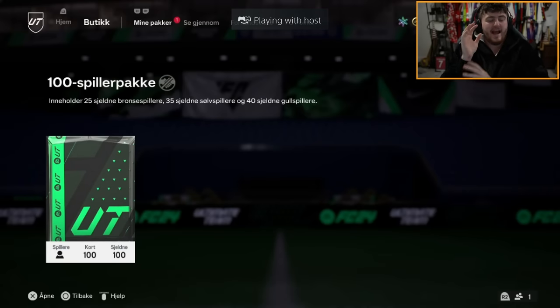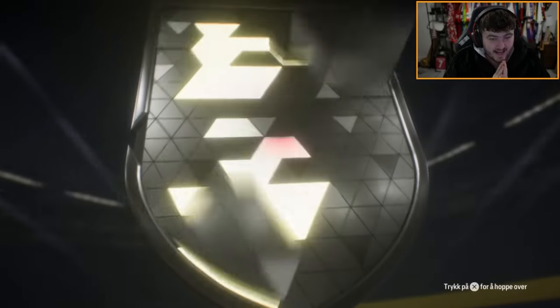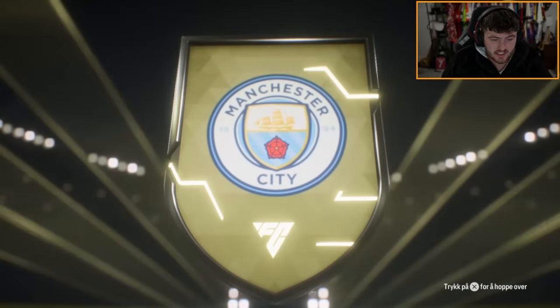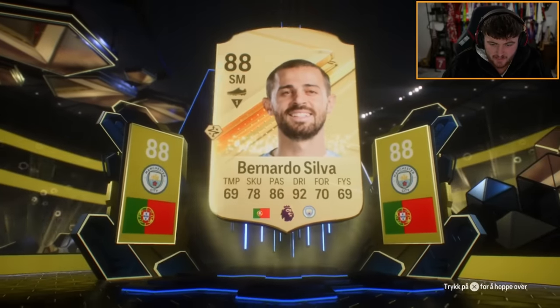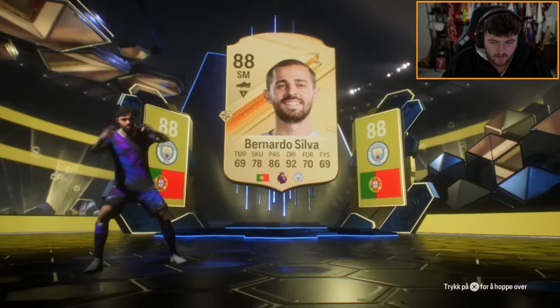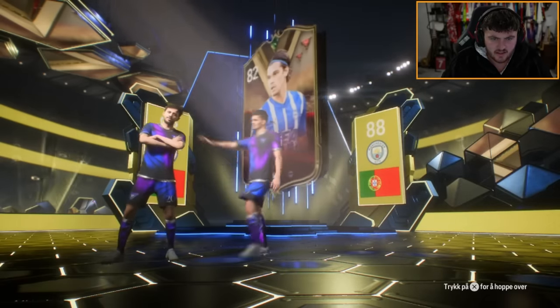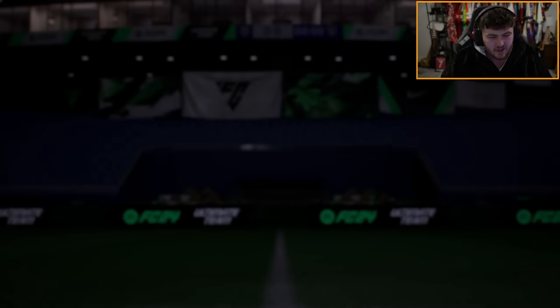We've got my boy Hakob's pack next. We do get ourselves a cheeky little dynasty player. It's going to be Bernardo Silva and hopefully his teammate Harland. Who's going to be behind him? Rasmus Hoyland? Who's that? Haji. Whatever EA. Don't care, do not care.